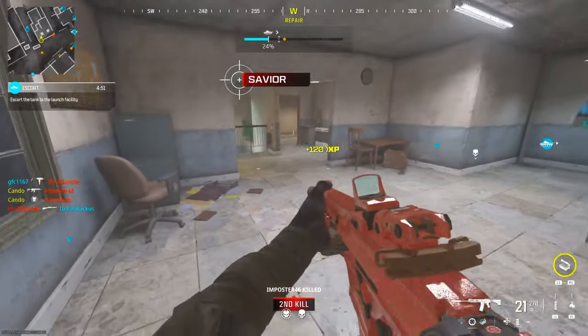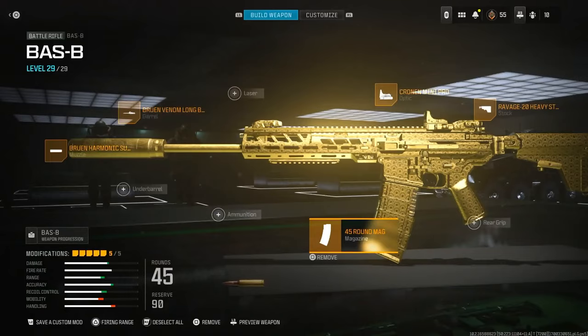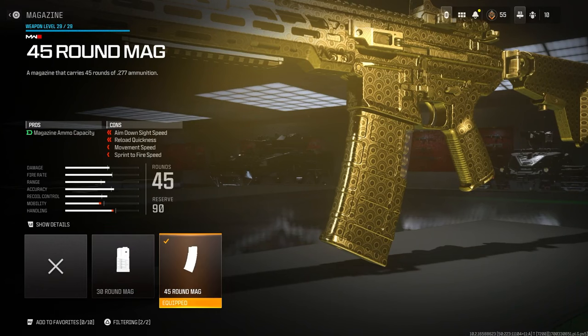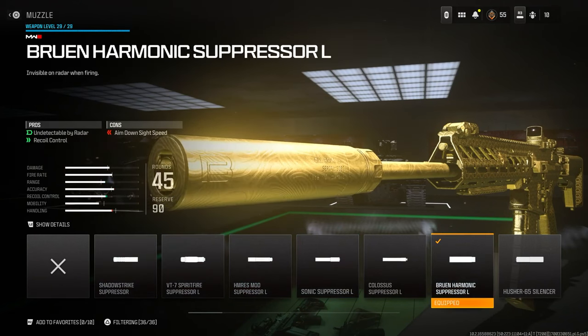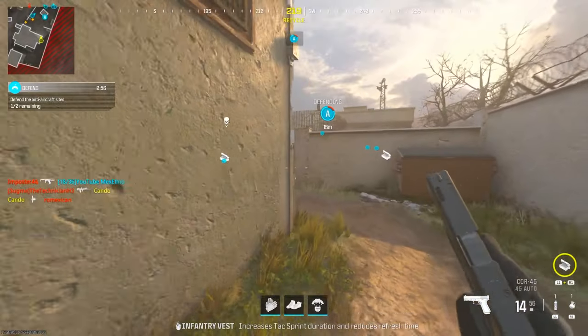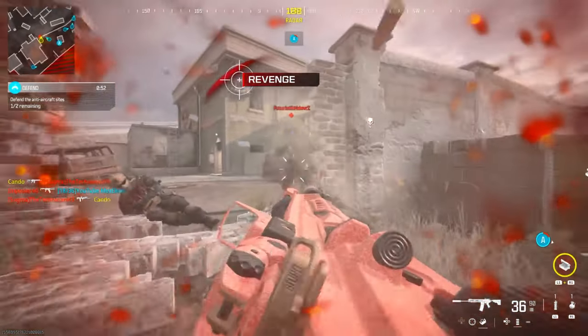Whatever gun you use, I also want to recommend the attachments on screen. The two attachments that are a necessity are extended mags, which gives you an extra 10 to 15 bullets depending on what gun you're using, and a silencer. The silencer is a necessity because War Mode is very chaotic and hectic — not a lot of people know where you are if you use a silencer. Note that you don't show up on the mini map with red dots when silenced.